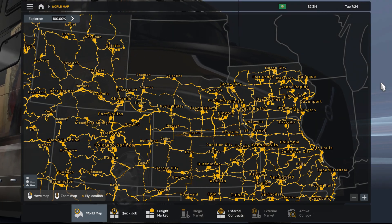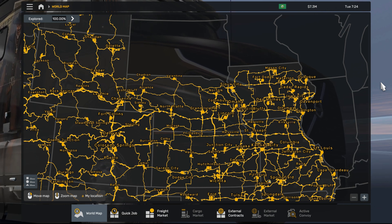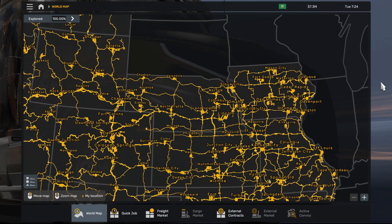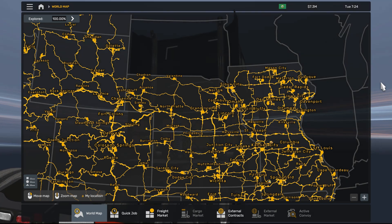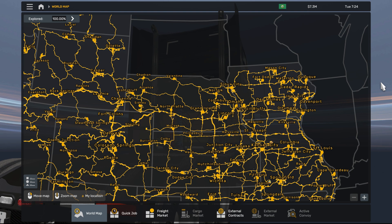I used an AI voice because the procedure for version 155 is actually the same as for 154. For Missouri I made it earlier, but the only difference is the source files. So watch this video, grab the source file from the video description or from tracksim.top for version 155, and it will work.